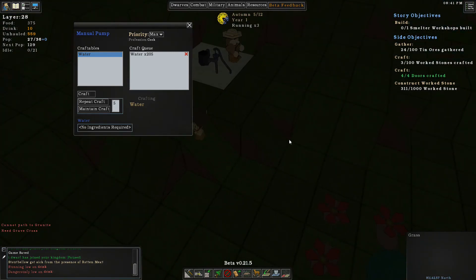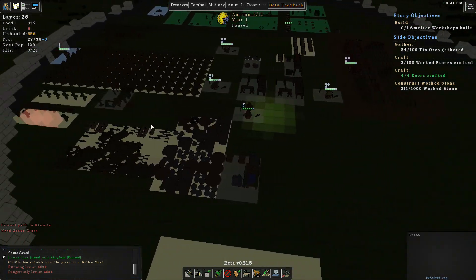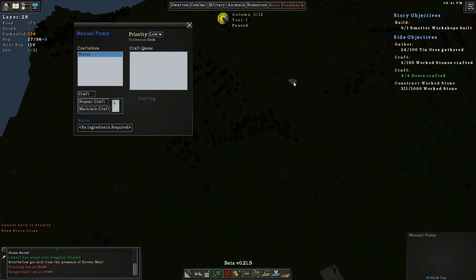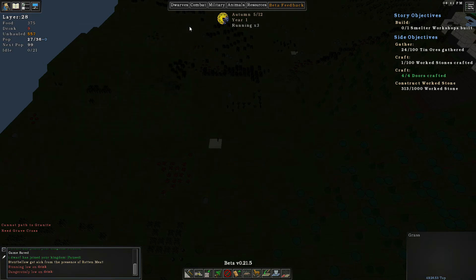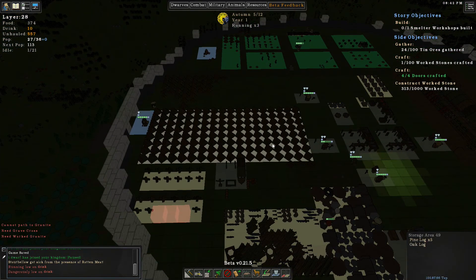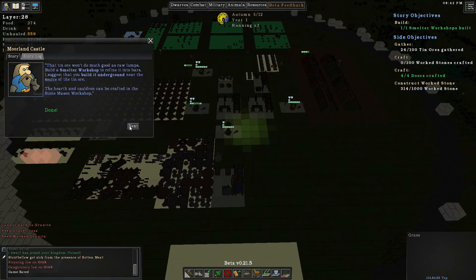We are dangerously low on drink, and this guy's down here making water but it's not going to do. Didn't I make another hand pump? Oh my god it's right here - there's another one over there, I don't remember making that one. All right, 300 max and repeat twice. Somebody get down there and make me a bunch of water. Looks like this guy's gonna go do it.